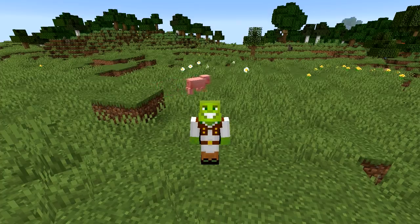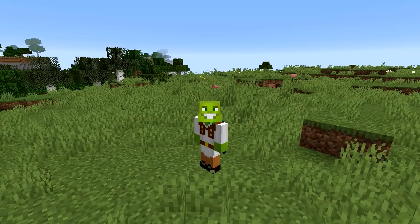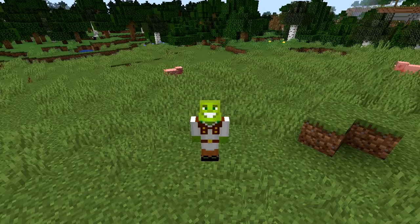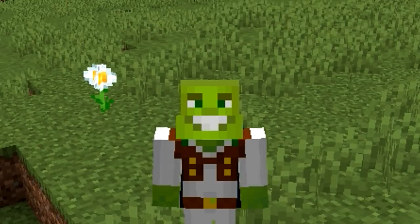So here's the plan. You guys know the alphabet, right? That thing that starts with A and ends with Z, depending where you're from. I'm going to go in alphabetical order and build 26 different things for each letter. However, for each build I can only use blocks that begin with that letter. For example, the letter T — I can only use terracotta, TNT, etc. This is going to be a long one, so sit back and enjoy the insanity.